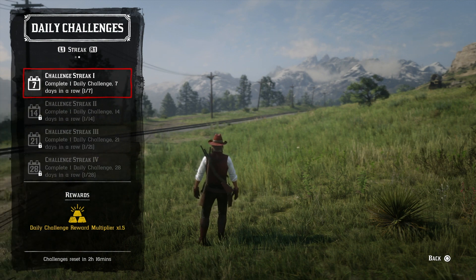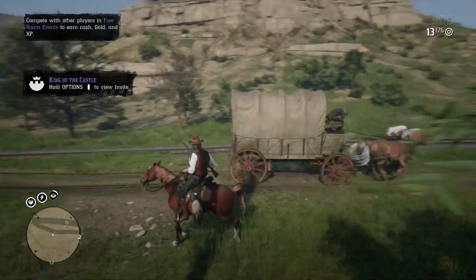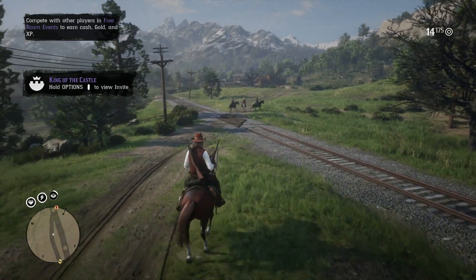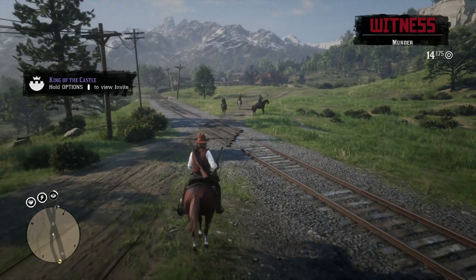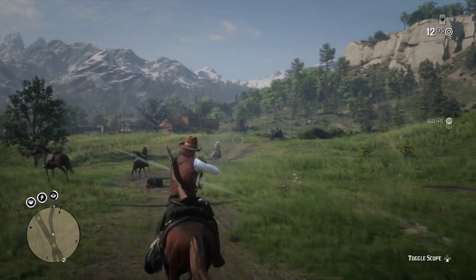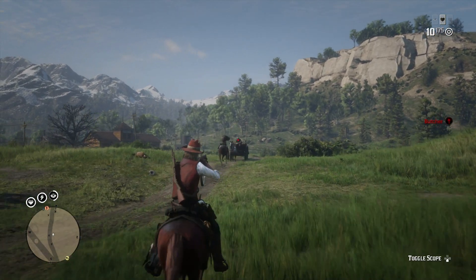It is now much harder to get a headshot in Red Dead Online. Rockstar changed the way that locking on against other players is controlled. When locking onto a player's torso and flicking the right stick upwards, the reticle will no longer automatically adjust towards the targeted player's head, making headshots slightly more challenging but also slightly more rewarding.